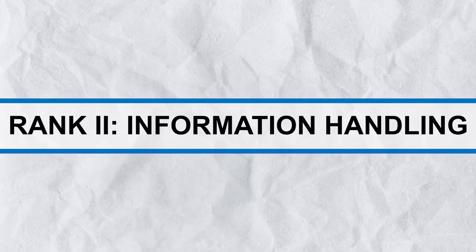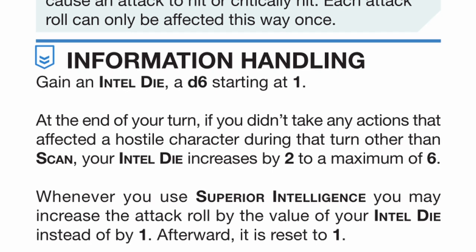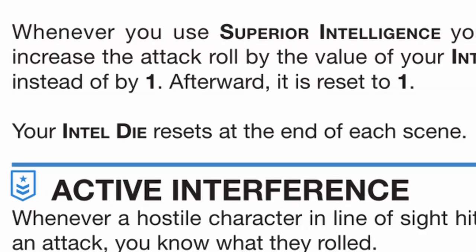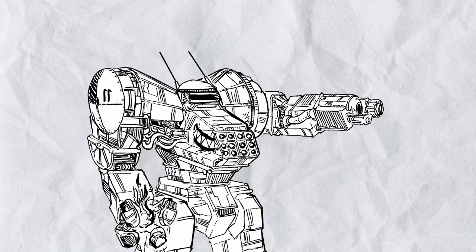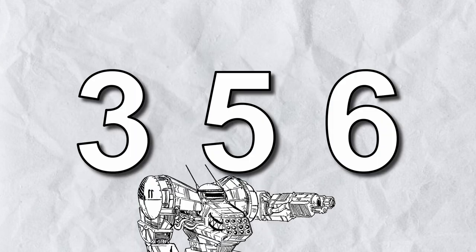Rank 2, Information Handling: you now have an intel dice that starts at 1. At the end of your turn, if you didn't perform any hostile action except scanning, the dice increases by 2. When you use the Superior Intelligence reaction, you may add the intel dice value to the attack roll instead of just 1, then the dice resets — it also resets at the end of the scene. This talent would have been a near identical copy of leader if it wasn't for this; rank 2 would be rather difficult to use for anyone not going for a support role, but potentially adding a 3, 5, or even 6 to an attack roll can be an insane advantage when you really want that attack to hit or crit.